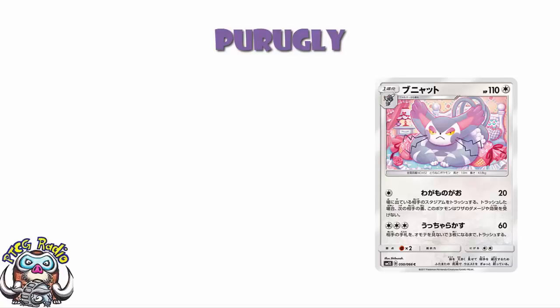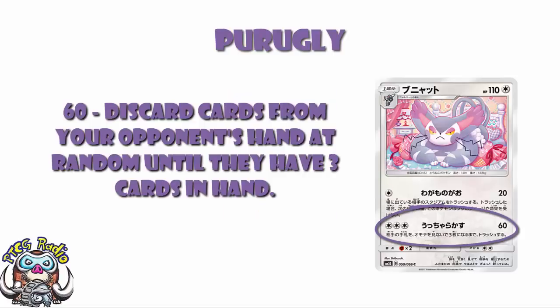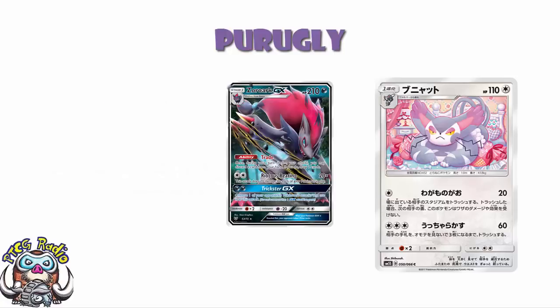Now there is a second attack that's also quite a lot of fun. For four colourless energy — kind of expensive, but you can always use Double Colourless — you get to do 60 damage, a bit more like it. Discard random cards from your opponent's hand until there are three cards remaining. This has the potential to absolutely wreck your opponent's hand. At the moment, Zoroark GX is absolutely everywhere because of its Trade ability that lets you discard one card and draw two. People will use Trade three, four, five times in a turn — you get the point, it gets used an awful lot — and your opponent ends up with a handful of cards. Then in comes Purugly, discarding cards from your opponent's hand until they've only got three.